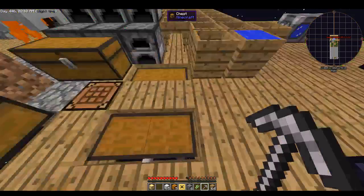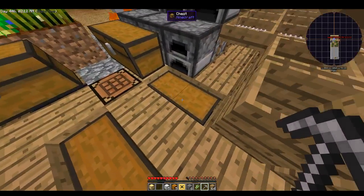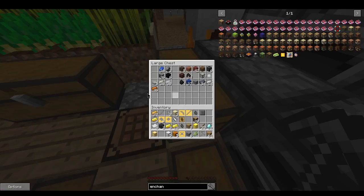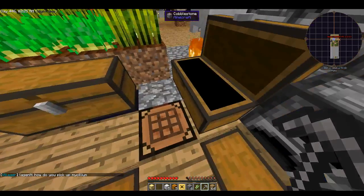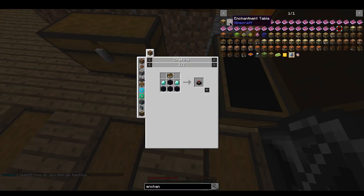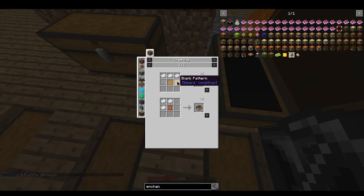Diamond — where's my obsidian? Obsidian — okay. What else do I need? Obsidian, obsidian, diamond, diamond, and I need a book, which is a blank pattern, two crushed construct, three paper, and string.